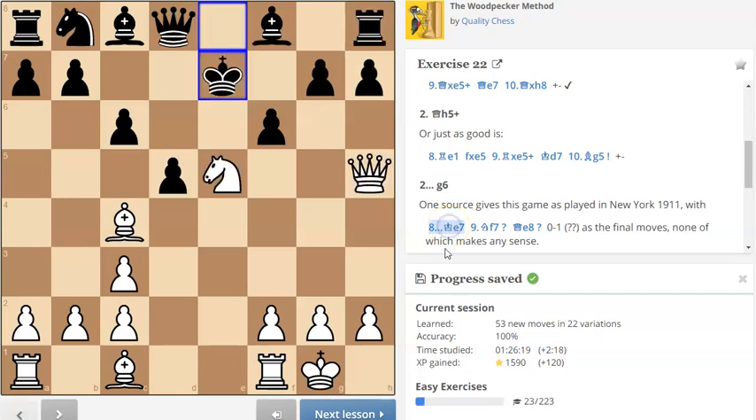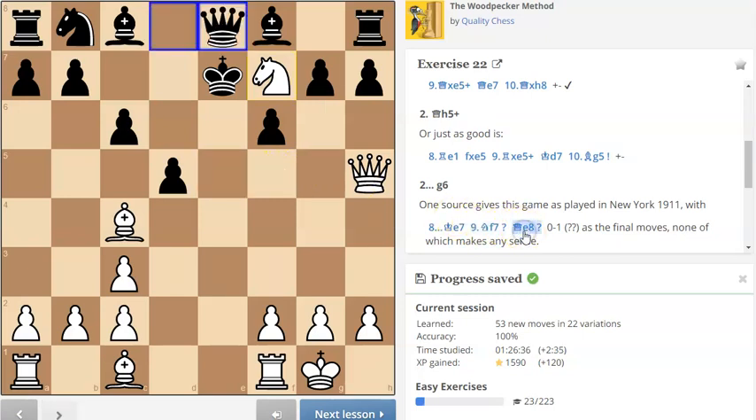It's funny, actually — in the actual game itself, the source gave it as queen to e7 and then knight f7, which was in fact a mistake. G6 works quite well apparently, or queen to e... I don't know. And that was the final move apparently — queen — and then bishop comes here. Really interesting.